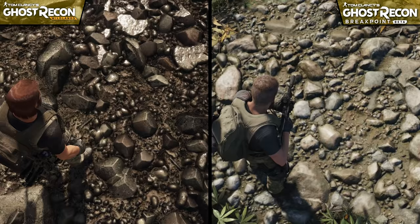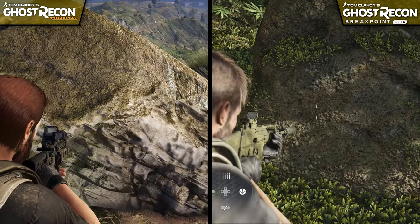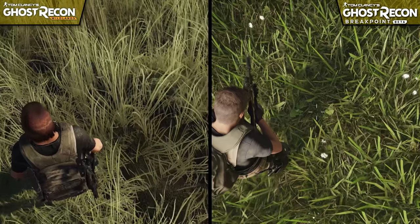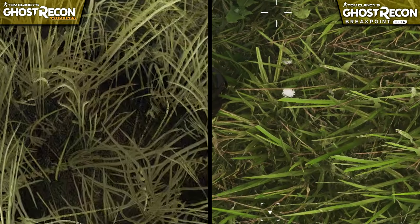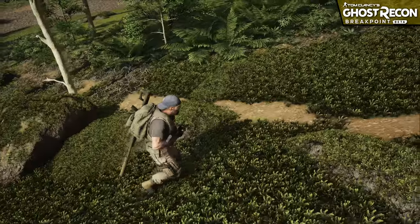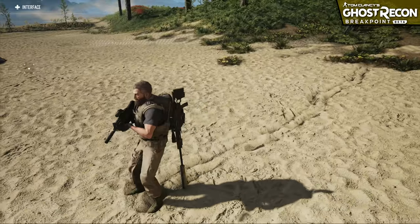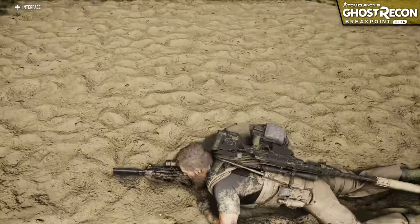Texture quality in general seems to be improved upon, with rocks appearing more rounded and natural as opposed to the more polygonal appearance in Wildlands, and the variety of textures used across the game surfaces helps create a much more believable-looking environment. Grass appears significantly better now thanks to more three-dimensional grass sprites and an excellent grass-based ground texture that blends in almost seamlessly. Even the trees seem to feature more detail, like vines growing around the trunks and an improved texture for the bark, enhanced further by dynamic tessellation and displacement effects for things like dirt, mud, and sand.